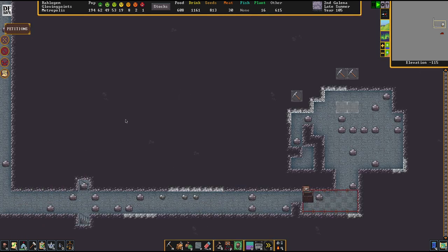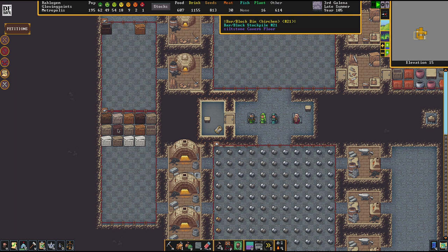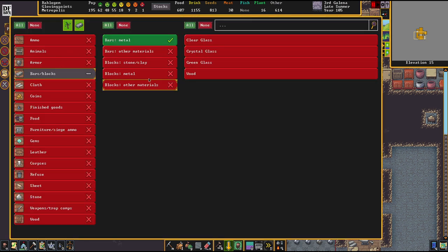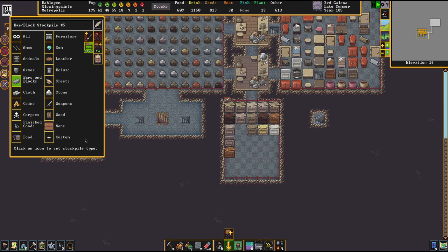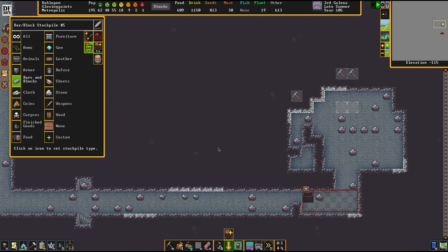The key now lies in working ourselves bit by bit downstairs. I'm just checking if I accidentally allowed that glass block somewhere else — no I didn't, that's great. It does take a while until things are done.